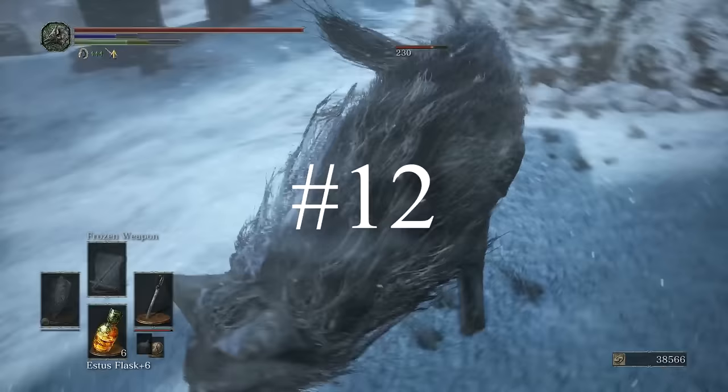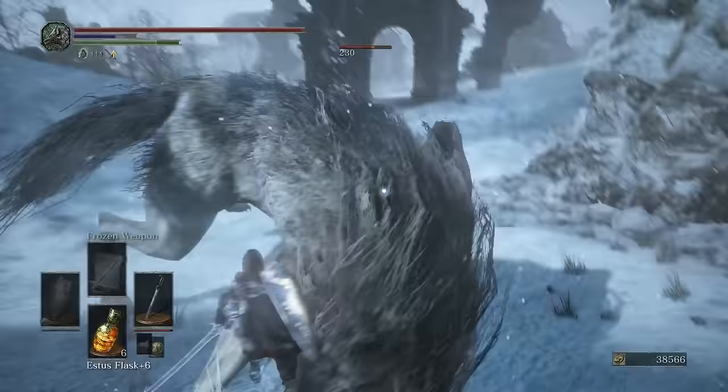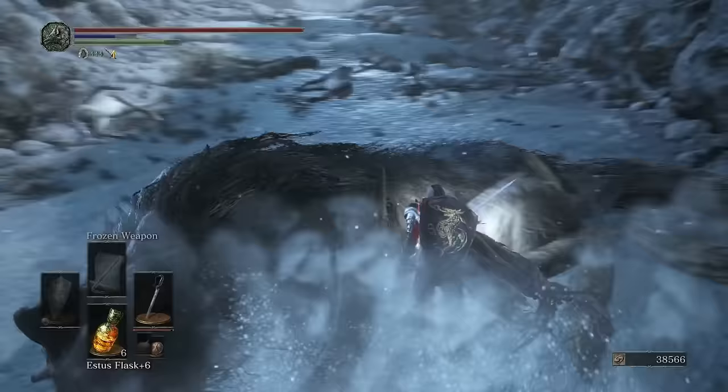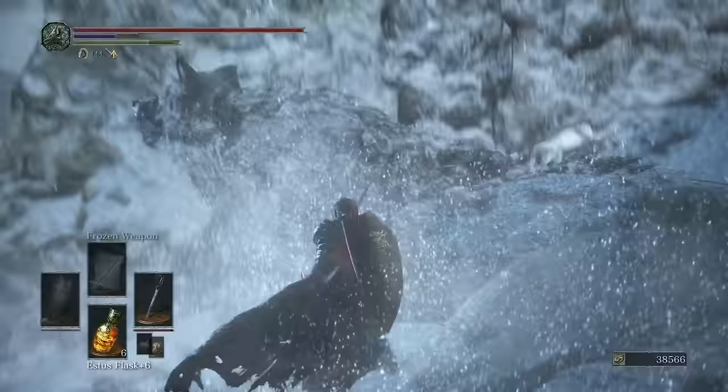The wolf you fight on the way through the snowfields — in case you ran past him and didn't kill him — gives Titanite if you defeat him in the snowfield in both spots.